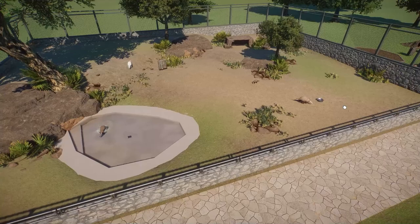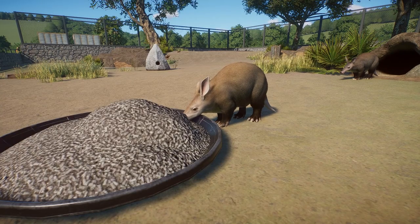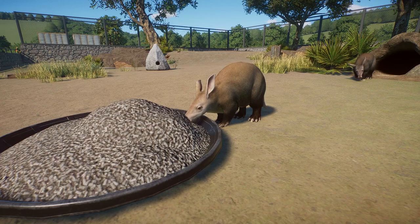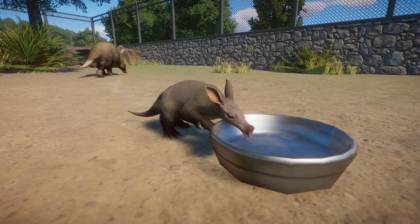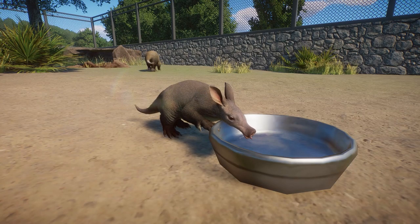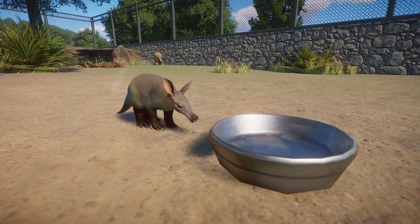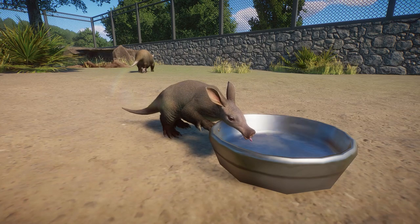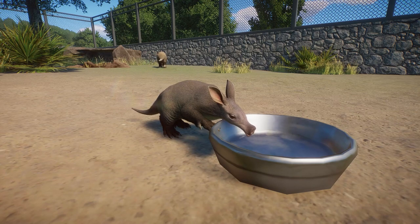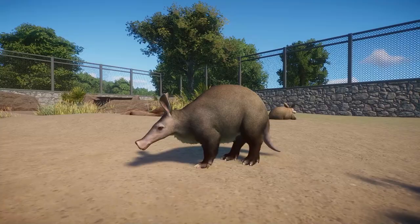Let's look at most of their animations in the game, starting with eating. You can't really see too much because there's too much food in the bowl, but with the drinking animation you'll see their little tongue going in and out - how cute is that! This is the animation they do when foraging, eating, and drinking. They just kind of stick that tongue in and out almost like a little lizard to drink up water or eat food.